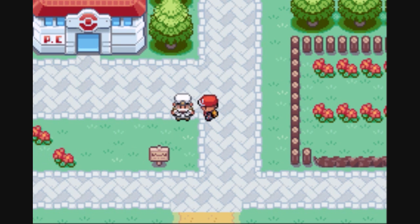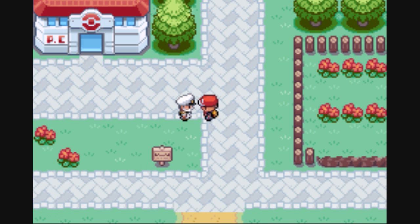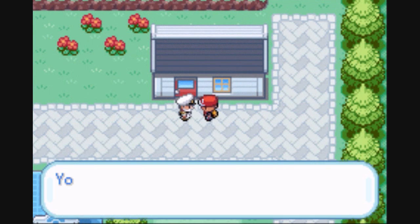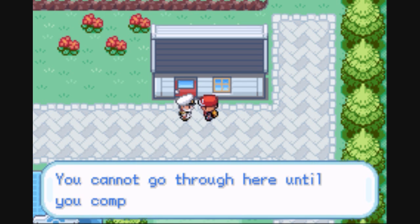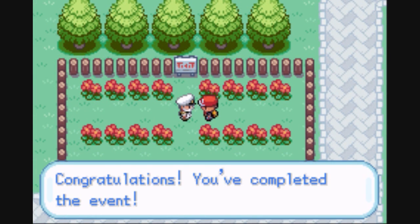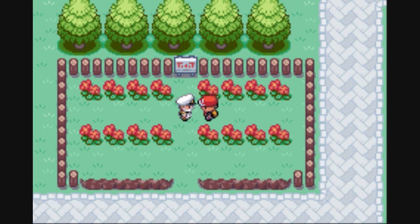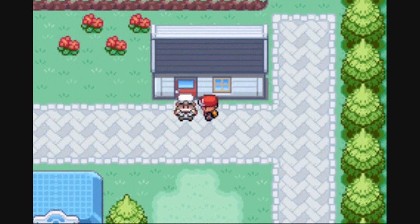Here's our first script — the give item character. He gives us our item, but when we talk to him again, he won't give us another one. Over here we've got the character guarding the house. If we talk to him, he tells us we can't go through until we finish the event. When we complete the event and talk to him, he tells us we've completed it. If we talk to him again, he tells us to go tell the other character — which is good, it means he won't repeat the same thing. Finally, if we go back to our original character, he tells us we completed the event, the screen fades, he disappears, and we gain access to the house.